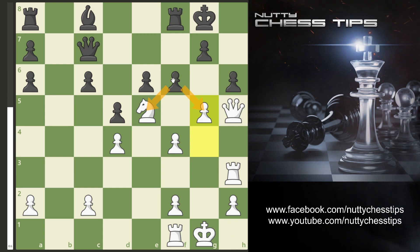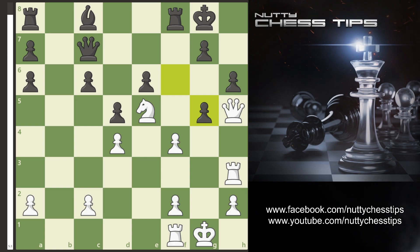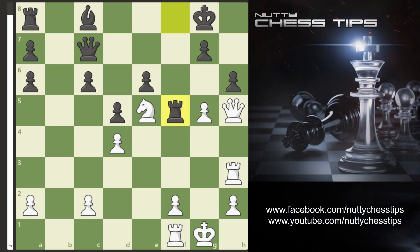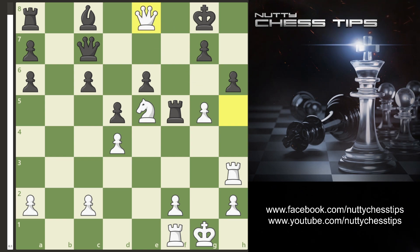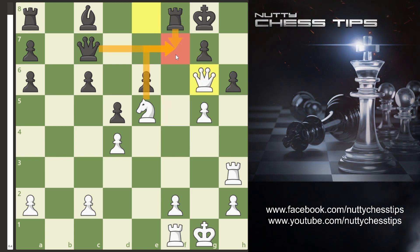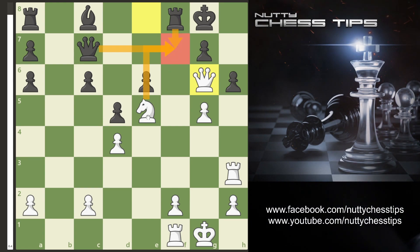What if they take the pawn on G5? Well now it's even worse. We take the pawn and now if they come in with the Rook we simply go Queen E8 check. When they cover with the Rook we go Queen G6. The Queen and Rook can't get to F7 because the Knight is guarding — we simply win a piece.